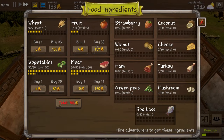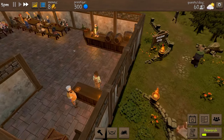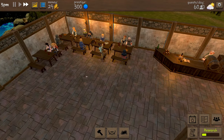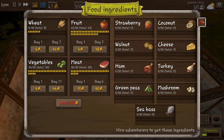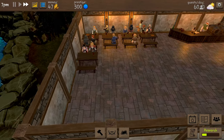We need fruit - top that up. Then we need to buy some wheat. Our vegetables are going down slowly, which just shows that our customers aren't really vegetable eaters - they want bread rolls and fruit. What are they having, like banana butties or something? Who knows!